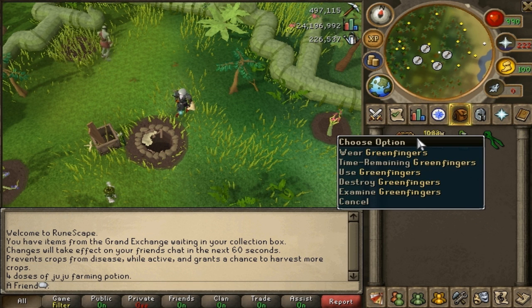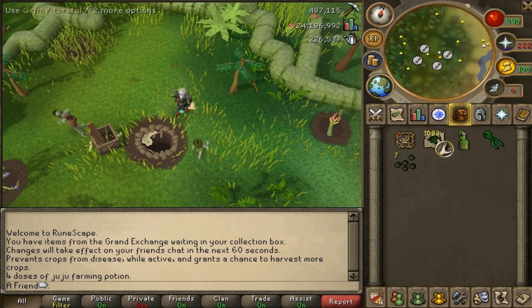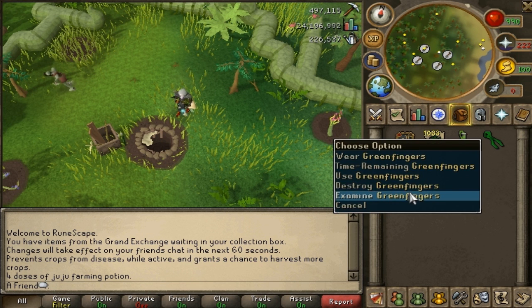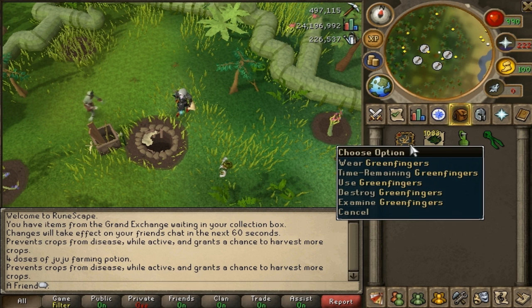I also bought a green fingers aura, which is not that great unless you do a lot of farming. But from 100 seeds I think I got 33 or around 30 extra torstols from it, so it did help a little bit. What this aura does is basically give a 3% chance to give you an additional herb. It's not a lot, but it's still good. And it's only tier 1 — if you have tier 4 it gives you 10%.